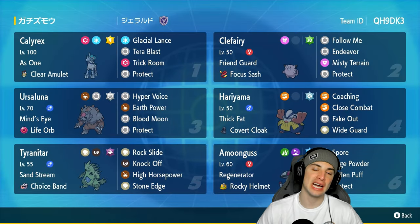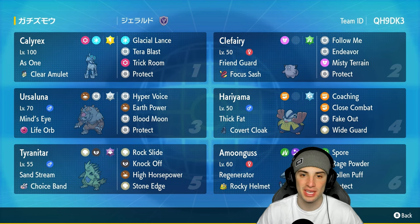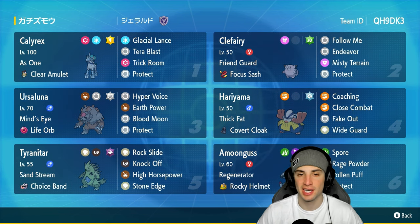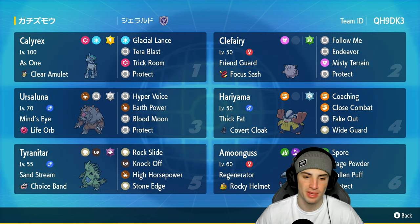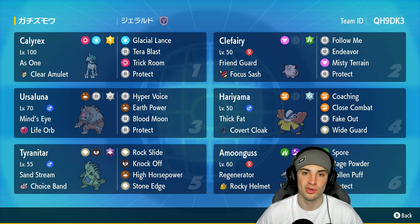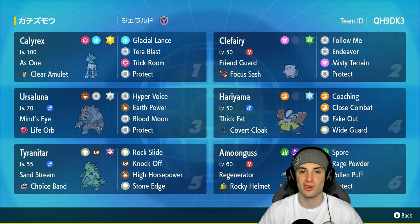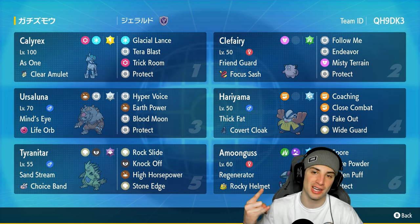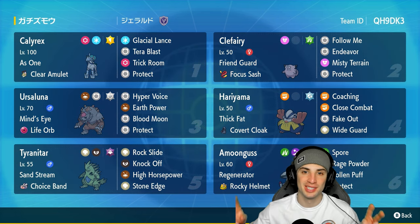There you go ladies and gentlemen — Ice Rider Calyrex with Hariyama and Choice Band Tyranitar, absolutely love this team. We showcased Hariyama in match one coaching up Calyrex with defense and attack boosts, making it ridiculously strong. Tyranitar didn't get to shine as much in match three — we should have kept it in the back end and brought Ursaluna out first, which probably would have given us a better shot. But this Tyranitar hits like a truck, you just have to use it well. Rental code is at the top right corner — leave a like, subscribe, spread positivity, catch you in the next one!